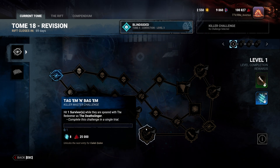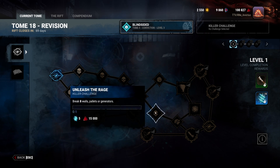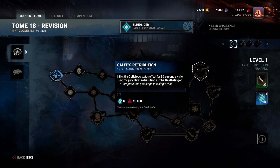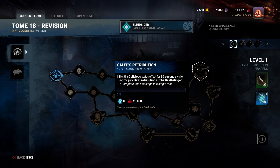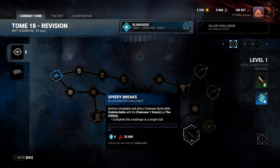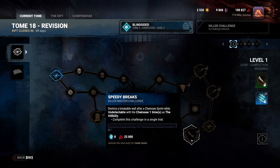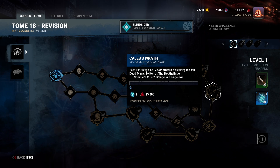Tag Them Bag Them: hit one survivor while they are speared with the Redeemer as the Death Slinger - complete in a single trial. Unleash the Rage: break eight walls, pallets, or generators. Caleb's Retribution: inflict the oblivious status effect for a total of 30 seconds while using the perk Hex Retribution as the Death Slinger in a single trial. Speedy Breaks: destroy a breakable wall after a chainsaw sprint while undetectable as the Hillbilly. Lastly, Caleb's Wrath: have the entity block two generators while using the perk Dead Man Switch as the Death Slinger in a single trial.